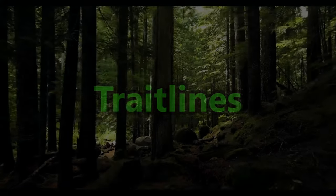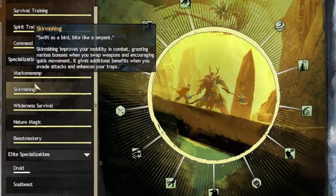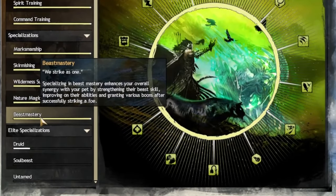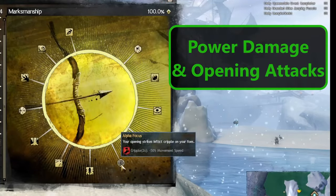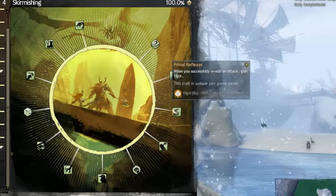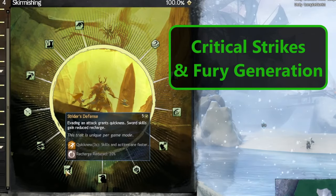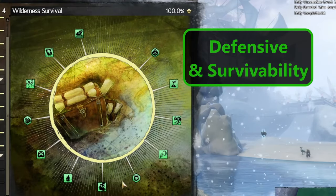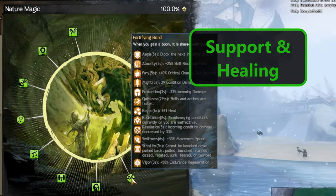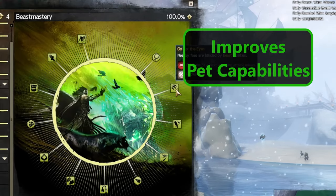Let's talk about the Trait Lines. The core trait lines of the ranger are Marksmanship, Skirmishing, Wilderness Survival, Nature Magic, and Beast Mastery. Marksmanship focuses on high power damage and increasing the effects of the Longbow. Skirmishing focuses on critical hits, as well as improving strike and condition damage. Wilderness Survival focuses heavily on defense and protection from conditions, while Nature Magic emphasizes supportive abilities through healing and boon generation. Beast Mastery has an emphasis on improving pets' damage and their capabilities.